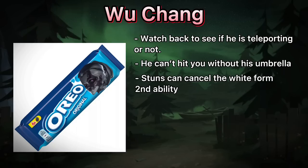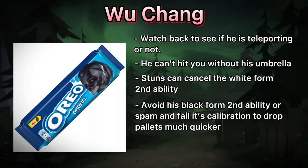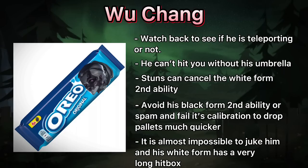You can't make any interactions before you complete a calibration, so if you're standing inside a pallet, spam the drop button to fail the calibration and throw down the pallet much quicker. It's almost impossible to juke him. Also his white form has a very long hitbox, so keep that in mind too.